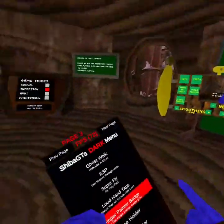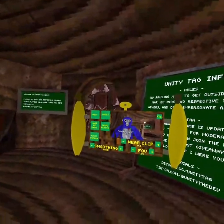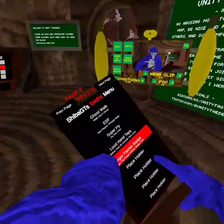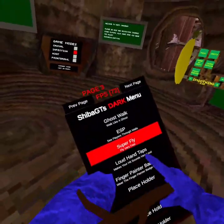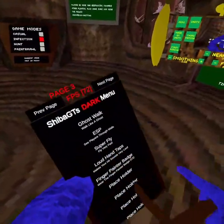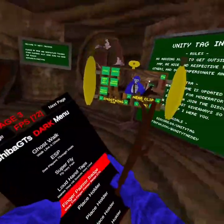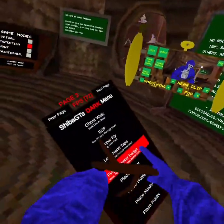Then ghost walk — I think it only works in pubs, I haven't tried it yet, because this game just got an update and it added more. When I joined there were only two, now there's more. And then see players. Superfly — it's very fast. Loud time tops — it actually works when you turn it off. Then finger painter badge, you can turn it off and on. It's not a fake one — it's actually the real finger painter.